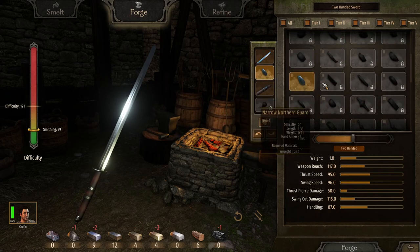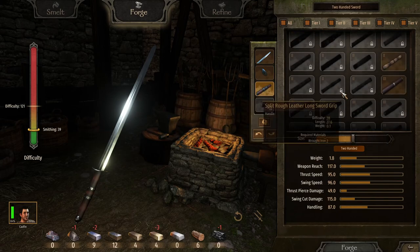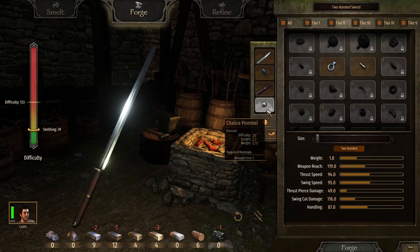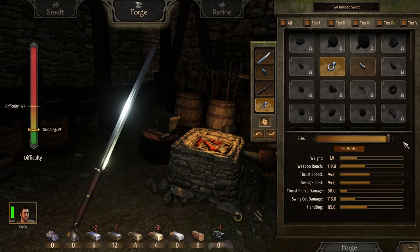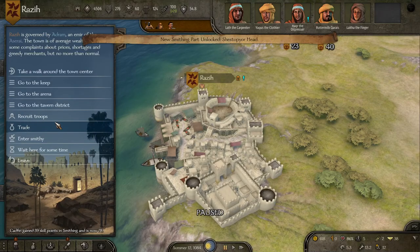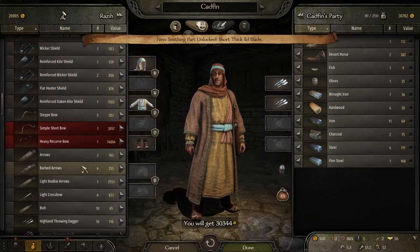We're going down the line to find the best parts. We'll take the grip that gives us the highest swing cut damage, as that's generally the most important thing. This particular grip means I don't have to use a piece of crude iron, which I don't have right now. We make a piece of charcoal and we're able to make our sword. We just leveled up 39 times in smithing, and we can go to the trade screen and see we can now sell the sword for 30,000 coins. That is incredibly fast — absolutely insane money.